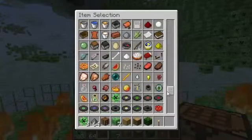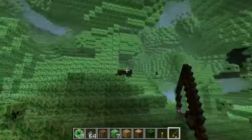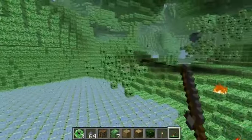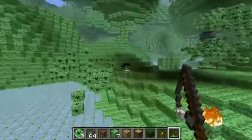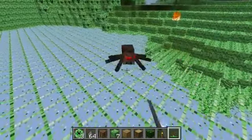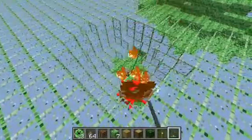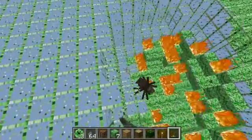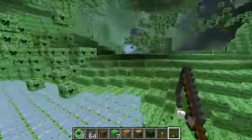I believe you can actually lure mobs onto it. Let's see if I can get this spider. Come on, spider — come with me. There's a bit of lag there. It doesn't want to come. It doesn't seem to work with mobs directly. But if I fire my fishing rod at the creep glass, it'll explode anyway — so that spider is going to get absolutely annihilated.